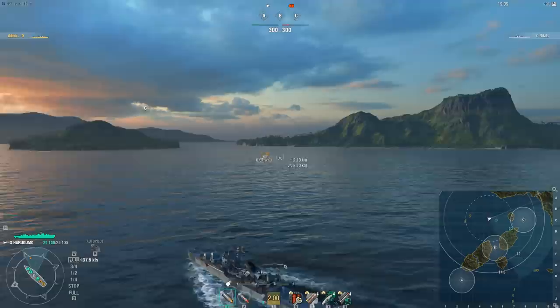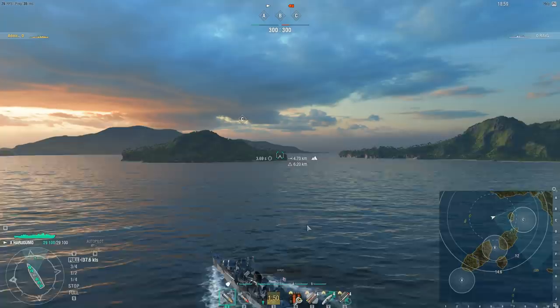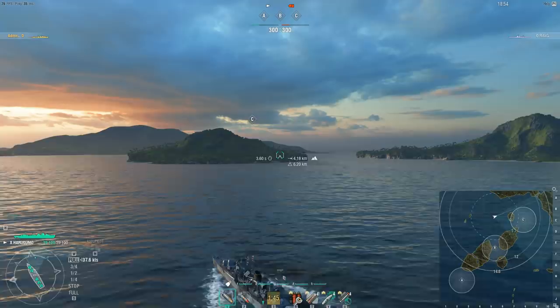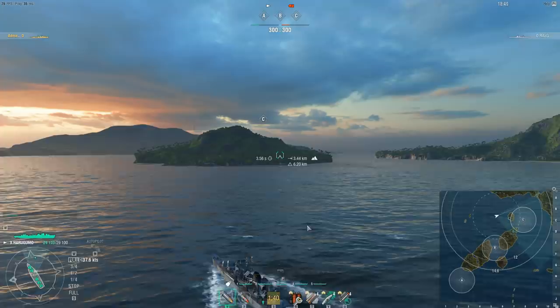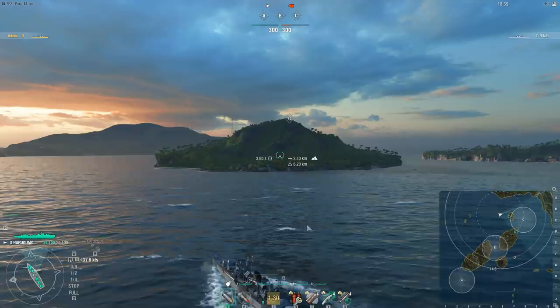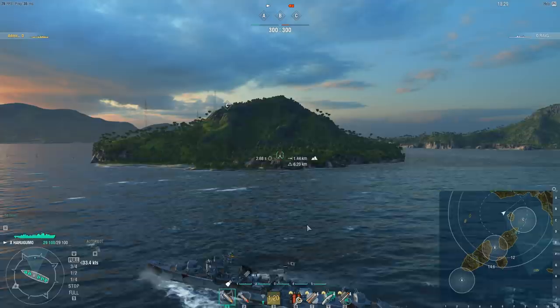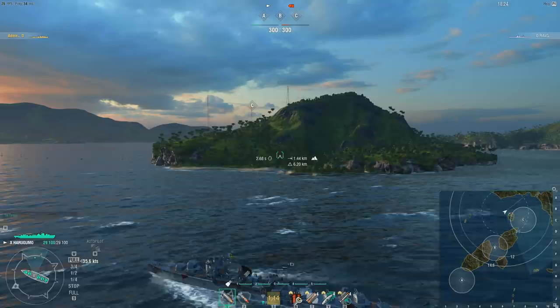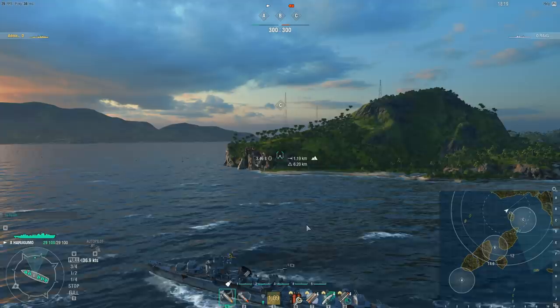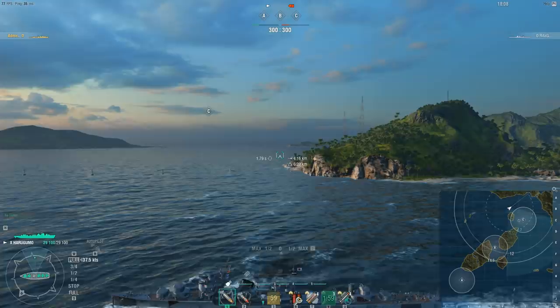Oh dear. I haven't seen many Harugumos out there. Well, that's the thing — you don't usually see them. This is not going to be a typical fight because you're going to see me. Normally the Harugumo hides inside a smoke screen around the other side of an island and somebody else does the spotting, and the Harugumo just fills the sky with high explosive shells — almost like an Atlanta or the Kutuzov. The Atlanta wishes it could put down the volume of fire this thing can. Oh, I need to get me a Harugumo! Well, first you have to get the Kitakami, because that's what it leads to.